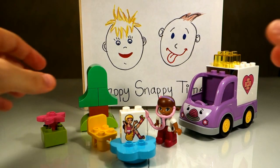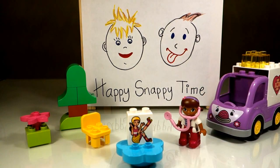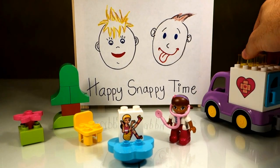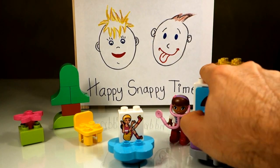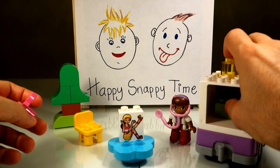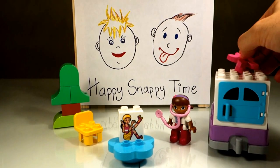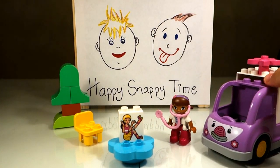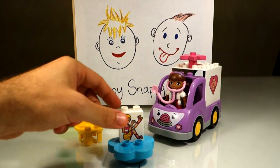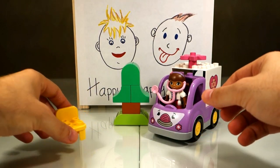I'm fine again, it doesn't hurt anymore, thank you doctor! All right, you can do various things with this ambulance — you can put stuff in there, you can store a few blocks like that. Close the door, you can even put a flower on the ambulance, that looks kind of nice. Put the doctor back in, and then put the tree here, take the chair away.